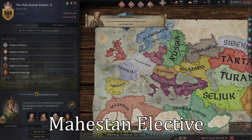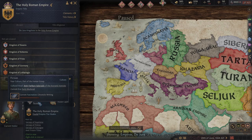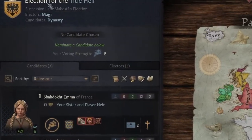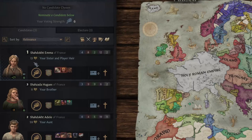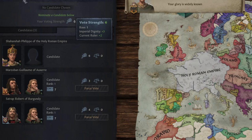The last succession law is the Marstan Elective, and this can only be used by Persian rulers that are in one of the Zoroastrian faiths. It allows all de jure vassals to nominate between the ruler's current dynasty. It's actually pretty useful as voters will typically prefer people who are close family, so getting your children nominated can actually be made easier using this. Things like being an influential vassal and being a part of your dynasty will give electors more voting power during elections.